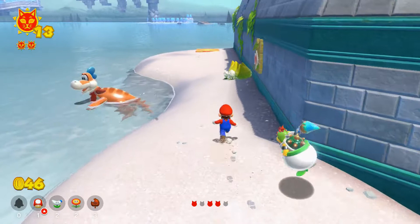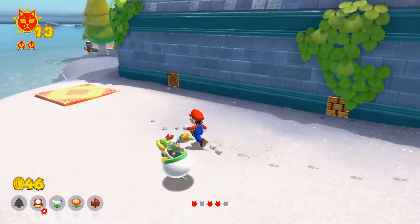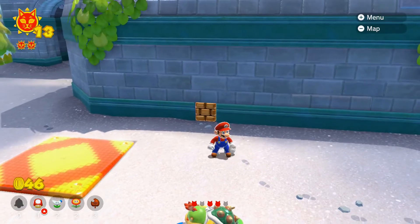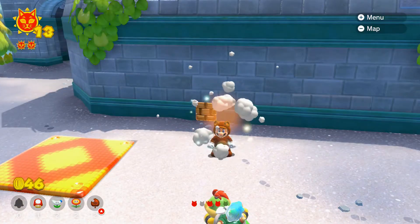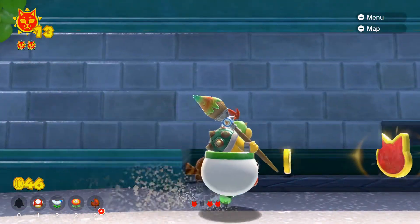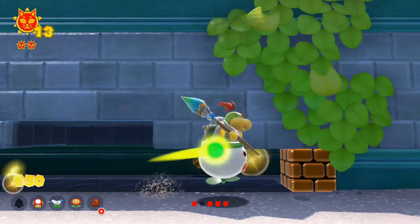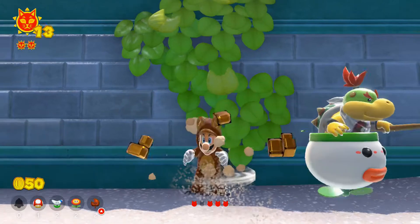There could probably be one — oh, there's one in here maybe. I think we have a tanuki — we could probably hit this. Nice. Can we crawl underneath? Hey, we found something secretive right here! We got that tanuki leaf to help us out for the time being.